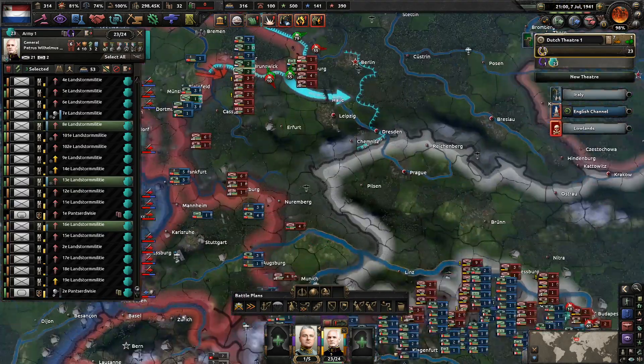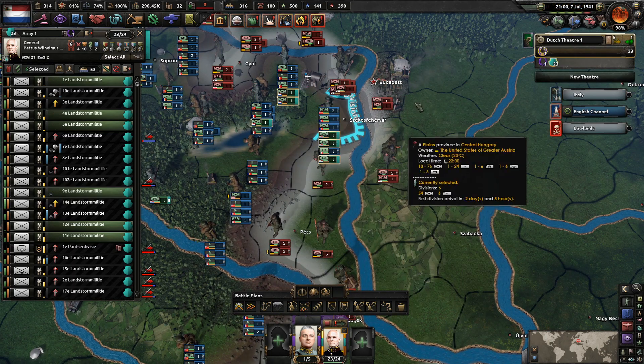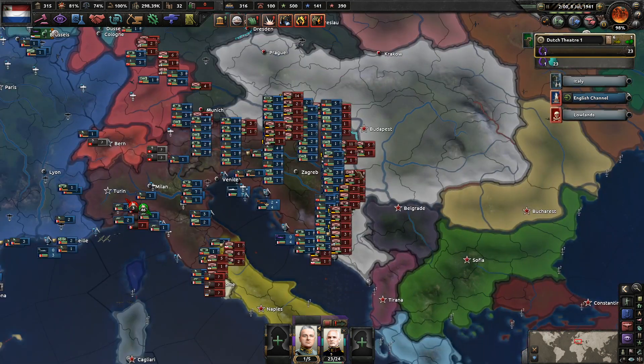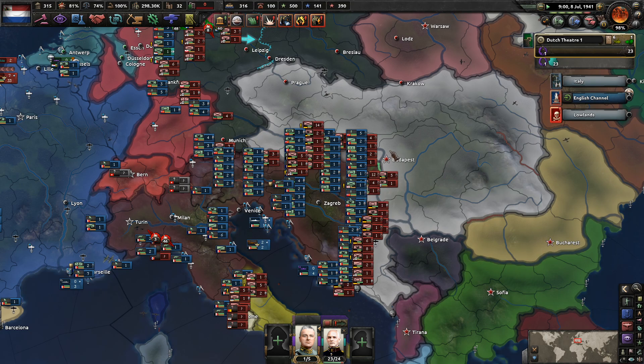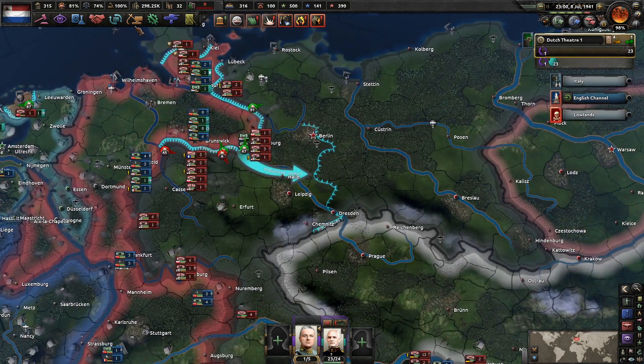That's not a huge concern. While these guys are up here, we also have our troops ready to move their way into Budapest and try to capitulate the Austro-Hungarian Empire as fast as humanly possible, because once you're dead our position gets significantly stronger.